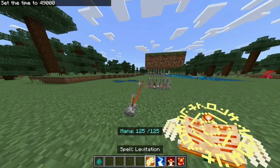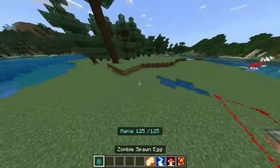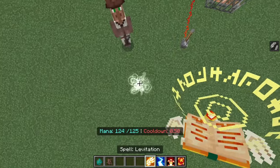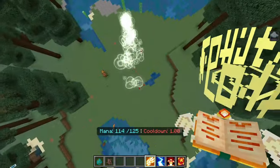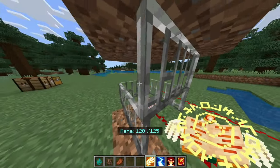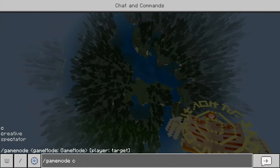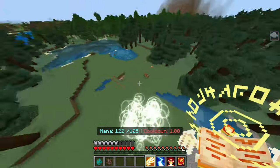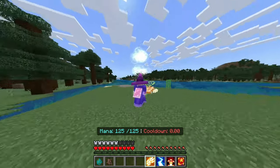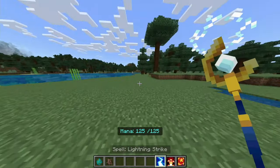Next we got Levitation — I thought I was going to use it on an enemy but it's actually for yourself. I'm holding down the button and let go to stop. The real question: can you catch your fall with this? Going into survival to test... actually very useful for that! Not what I expected but very cool.